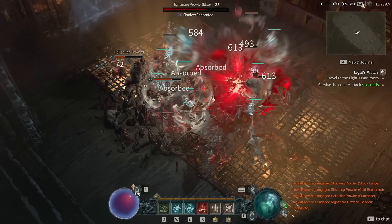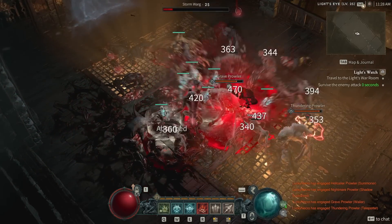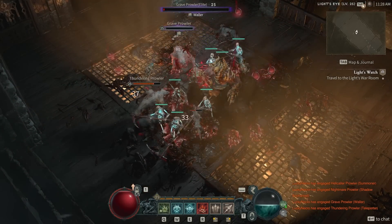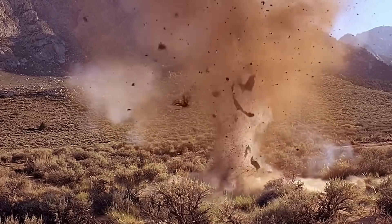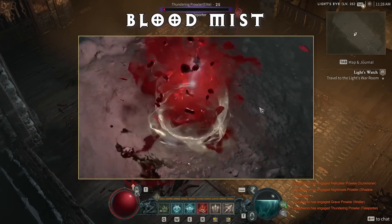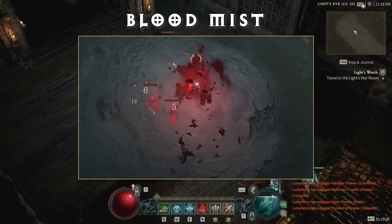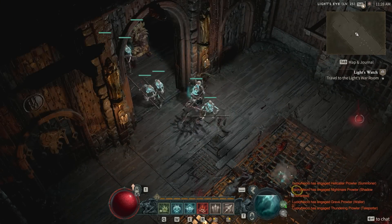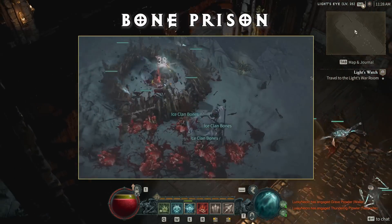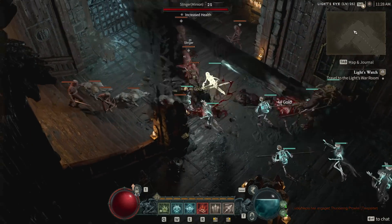Next, you'll unlock your corpse and macabre skills, great for manipulating the dead and controlling the battlefield. Corpse Explosion — my favorite — lets you detonate corpses on the ground for absolutely insane damage. Then there's Blood Mist, which causes you to disperse into a bloody mist, making you immune to damage for a few seconds. While in mist form you also damage nearby enemies, and since it's a blood skill, it will heal you too. Then there's Bone Prison, which imprisons your enemies in a jail made of bones.